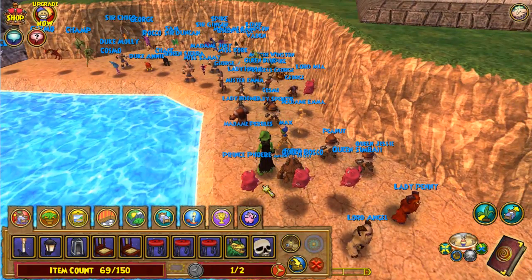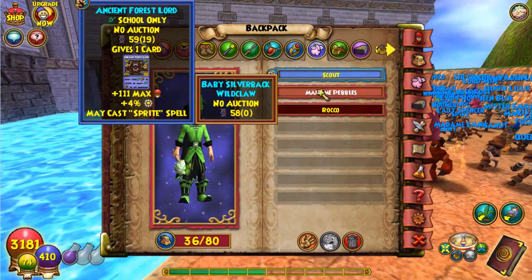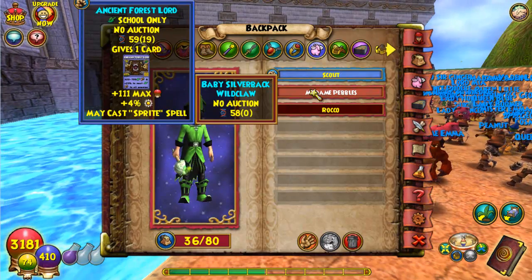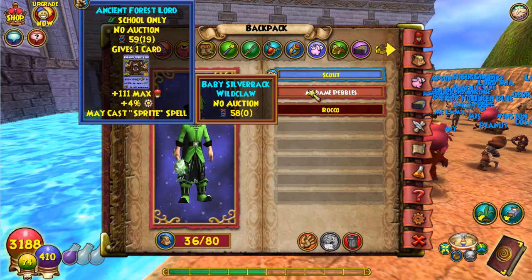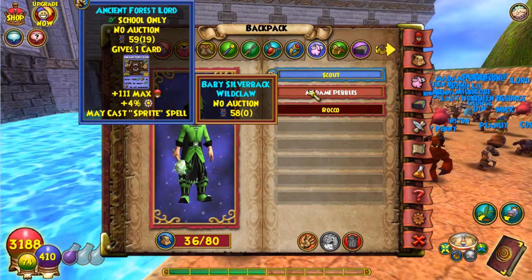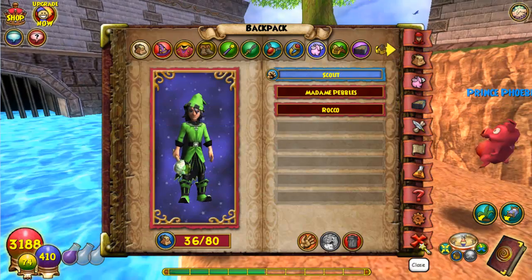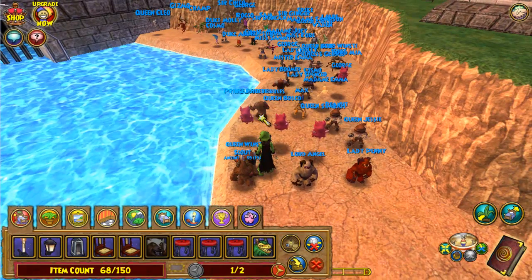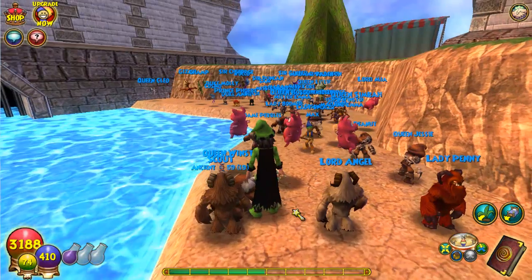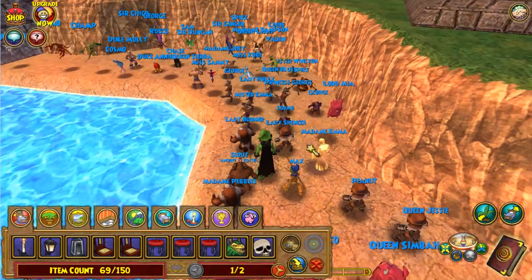These pets right here are pretty awesome pets. As you can see, it is a Silverback Wildclaw. These pets actually have good pedigrees, but they also don't really give anything unless you get them leveled up. They do give good stats though. The pedigree is good for a pet that you can get from the ravens in Ravenscar, the Glacial Waste. So that's where you can get that pet from a drop.